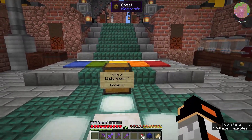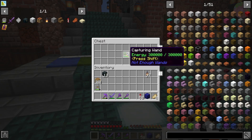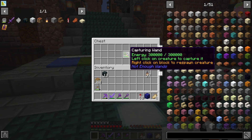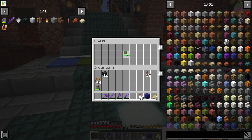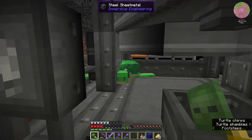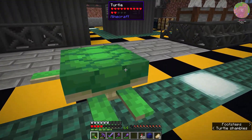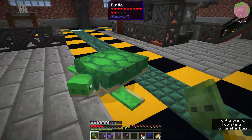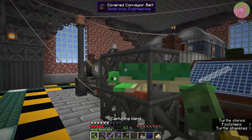Look at this - another present from Cookie Dough. A capturing wand - nice, this takes nether stars to make. I've got actually the perfect thing to use this for. Using the capturing wand - yoink! He's lost his name but he's free. Back, okay - you have been freed.